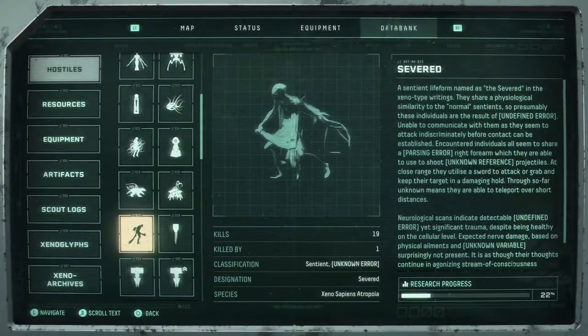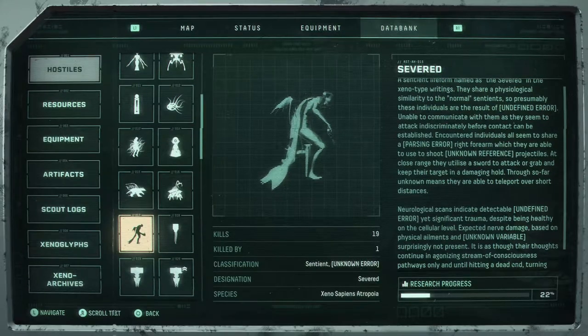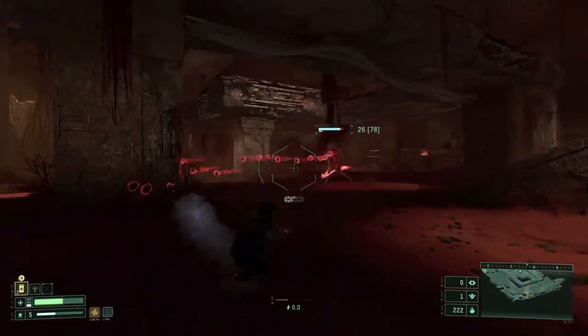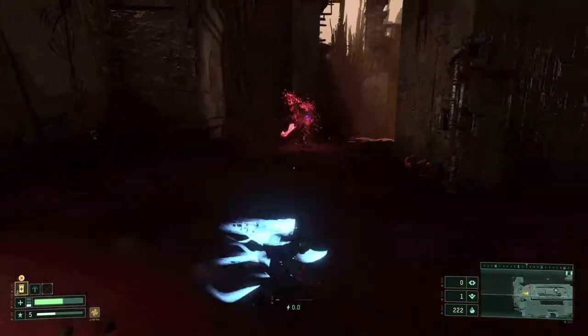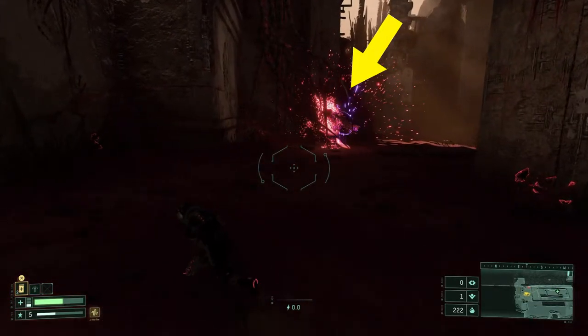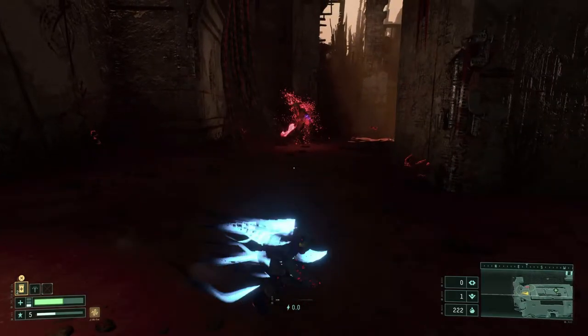Finally, we have the Severed, perhaps the most annoying enemy in the whole game with plenty of attacks. The first and most basic attack is a couple of shots with red bullets that can be dodged to the sides. The second attack is a purple beam — watch out for its left arm, and as you see it moving around and glowing, prepare to dash away.